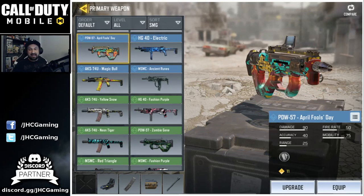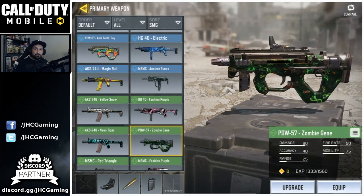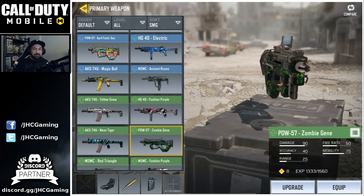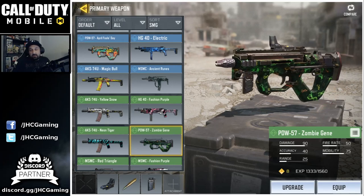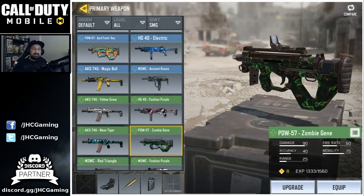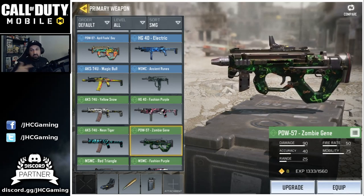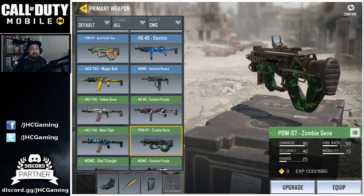At number two, an SMG — the PDW 57. No wonder everyone's using it right now. It's in the first week daily login rewards for new players. People use it because it's actually good: insane fire rate, pretty good accuracy, lots of ammo, and insane mobility. From close range it's going to kill fast. It's already been nerfed twice since beta and still doing really well. There are other great SMGs like the AKS and the MSMC, but the PDW 57 is a better overall choice — the MSMC kills fast up close but has bad recoil at long range.